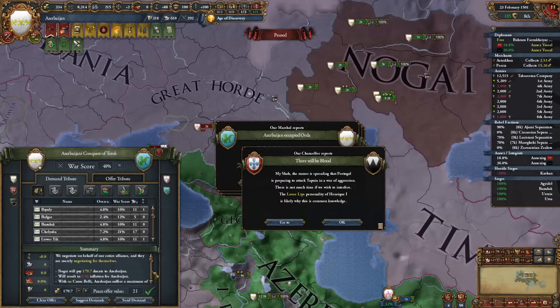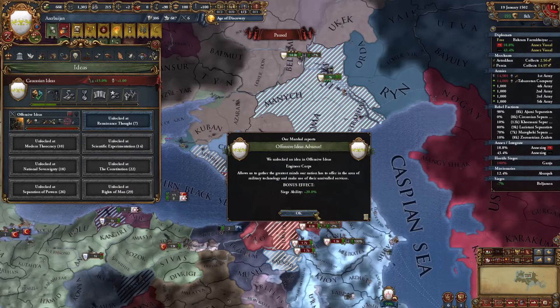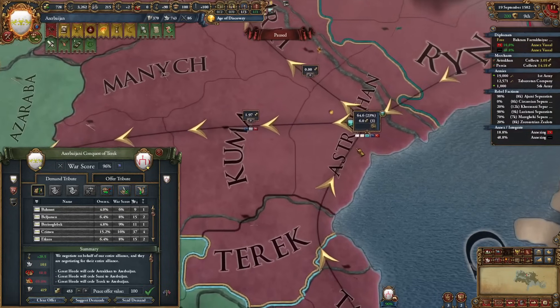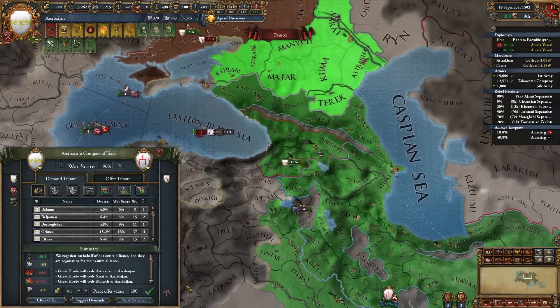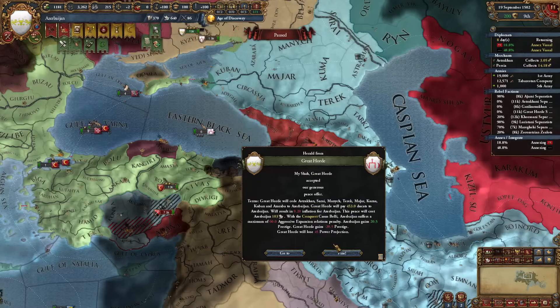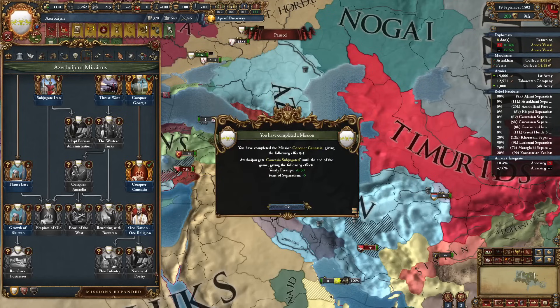We can peace out now. 20% siege ability - let's go! I want to take their level 2 center of trade. My peace deal is most interested in their money and of course the province of Terek to complete my mission. The collision is minimal. Here we go - let's complete this mission: yearly prestige and years of separatism minus 5. Very nice.